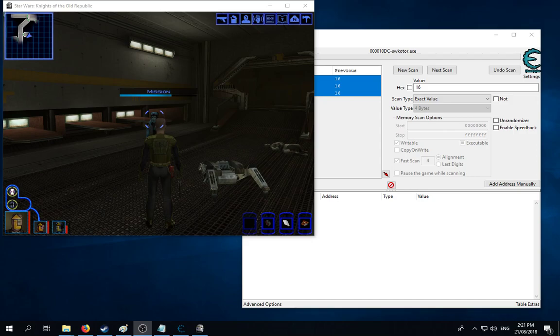Alright guys, how's it going? Today we're going to be doing a tutorial on how to do a one-hit kill feature for a game called Star Wars Knights of the Old Republic. It is one of my favourite games of all time. It is a very old game — I guess it came out in 2003, so that's 15 years. Anyway, let's jump into it.